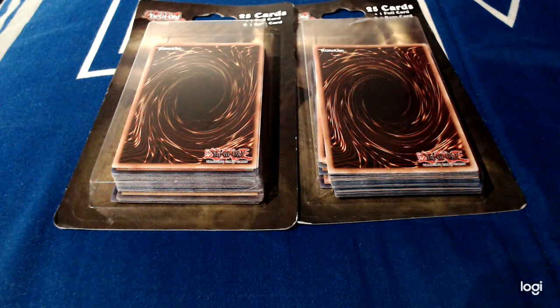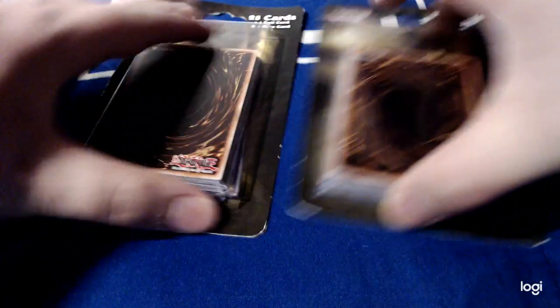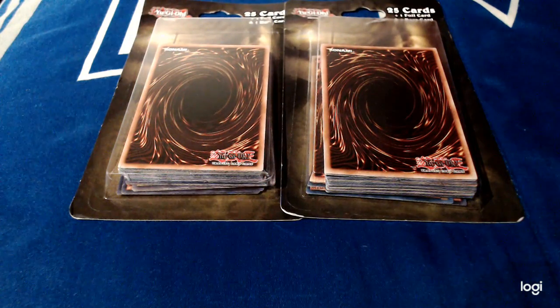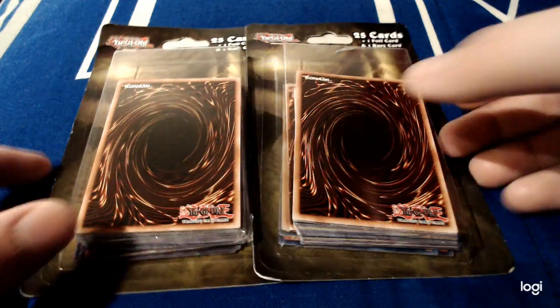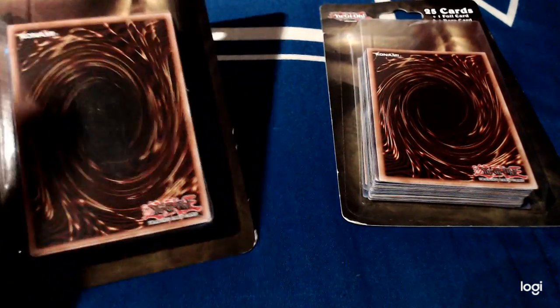Hey everyone, it's Francine Xavier, logging on again from the comfort of my own home here to give you an unboxing of two Yu-Gi-Oh! Value Packs from Fairfield Company. You sometimes see them all the time at Target. Sometimes it's in a little plastic case, other times it's in these little packs. Anyway, I just decided to snap these two up before I got to work today, and let's see what we got.